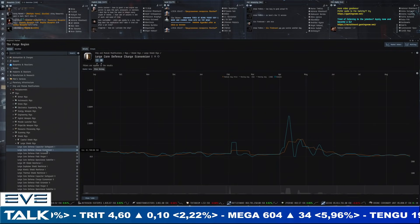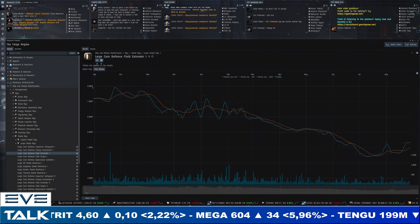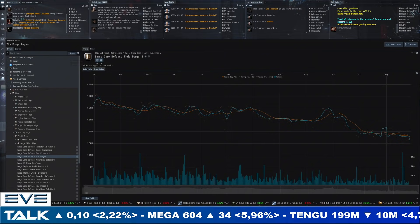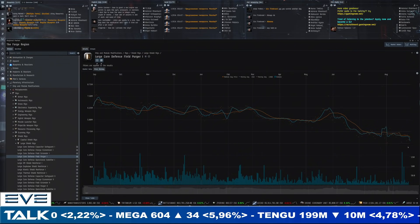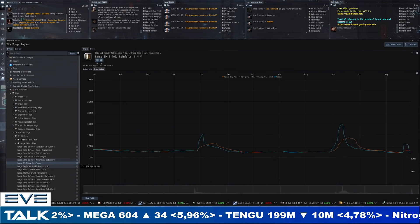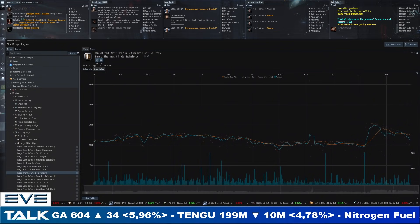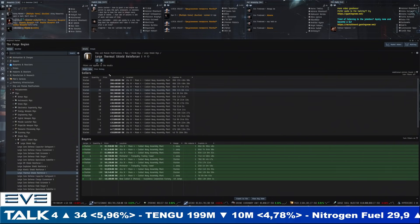Large core defense charger started the year at 8 million, now at 4 million — there is that August bump but from a one-year low point. Large field purger at a one-year low point — sellers at 3 million and buyers at 1 million. Even some buyers getting rigs at that price. Again an August bump but from a one-year low point. These are not expensive rigs in my book. There was a little bit of an exception but even now very quickly back below 250,000 ISK average price.